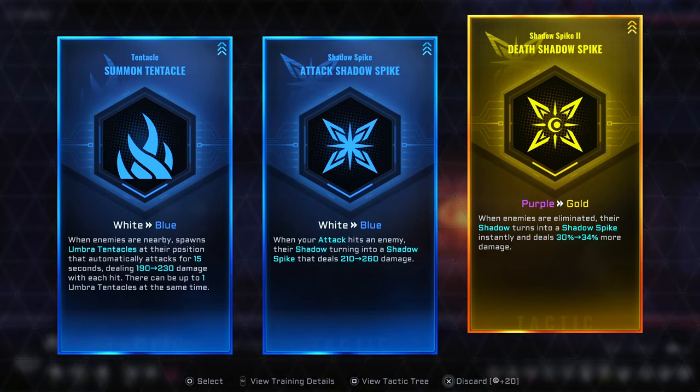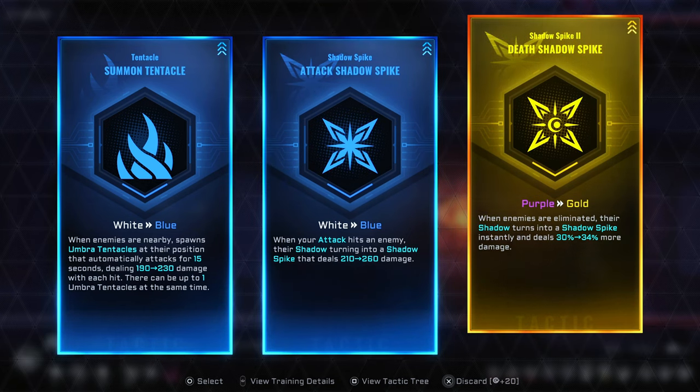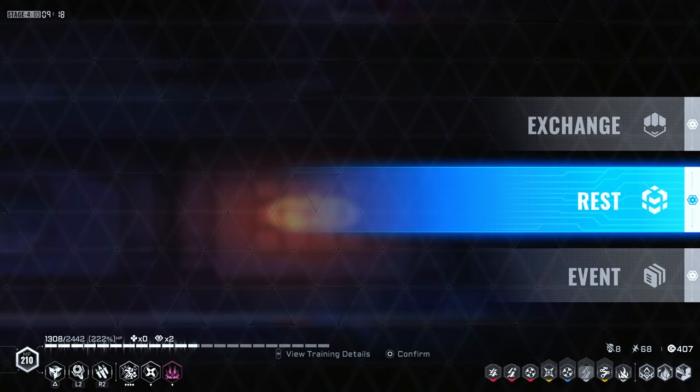We have the shadow spikes — I'm not using that too often. But is it worth? Let's get a gold just for the visuals — gold looks better.